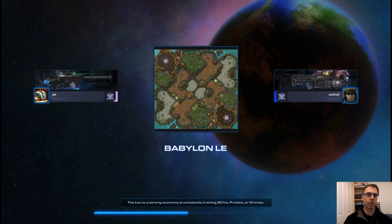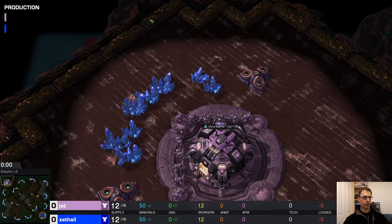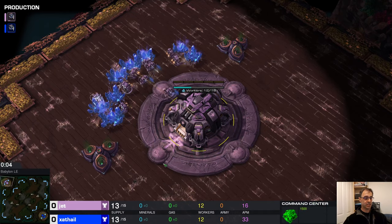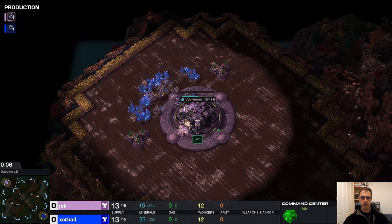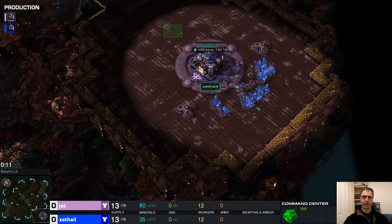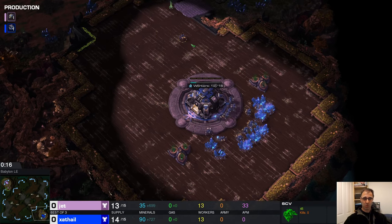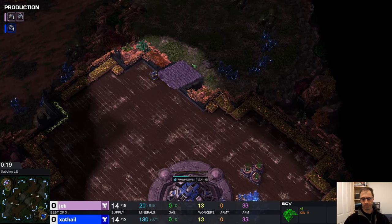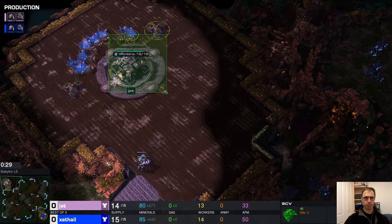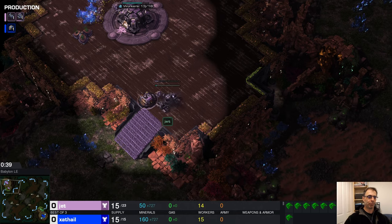Alright, let's go - it's Jet versus Zaythold. We're in the top left of Babylon and in the bottom right it's Zaythold. This is a winner's bracket game, best of three. Both of these guys know how to play and know how to put together a build, so let's see what happens here.